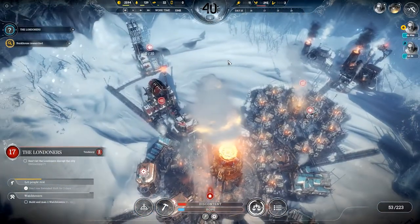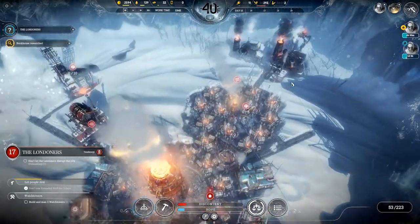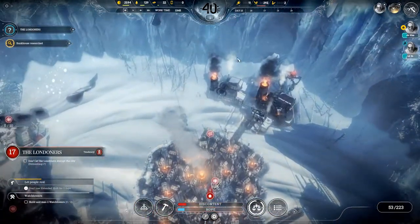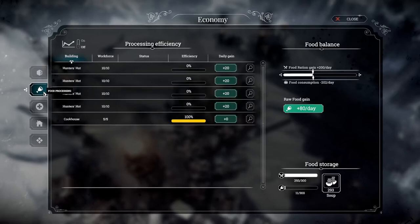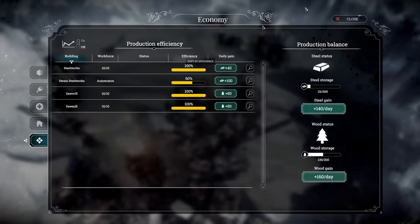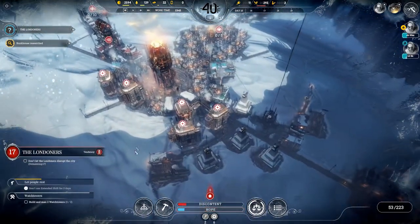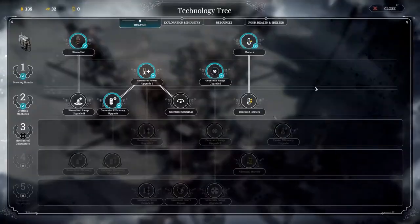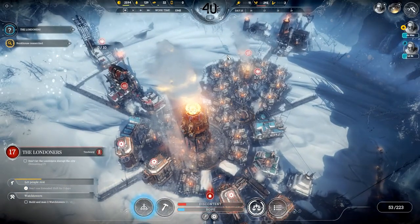So, Londoners - what have we got going on? I've got my one automaton currently working on steel. I've got to reacquaint myself with the situation. We're gaining 800 coal per day because we're only getting coal from the outpost. Our food rations are just slightly under what we need, so we net zero untreated citizens, which is nice. We have eight homeless, but that will be fixed once this road gets built. And we now need to do some research.